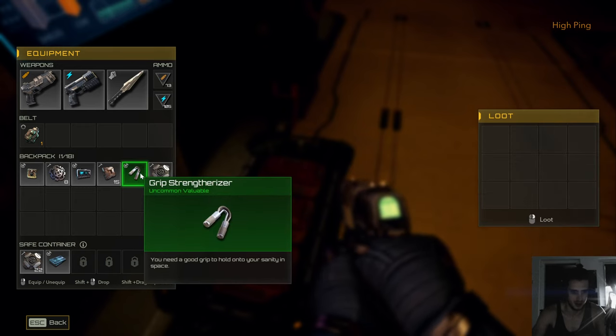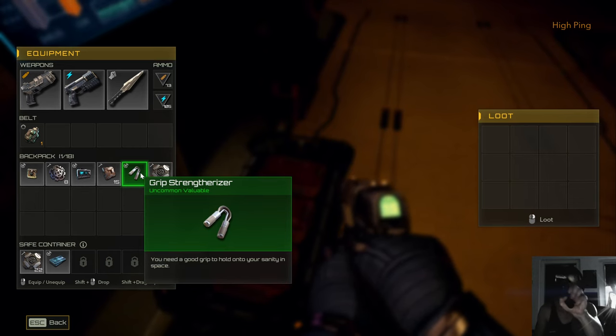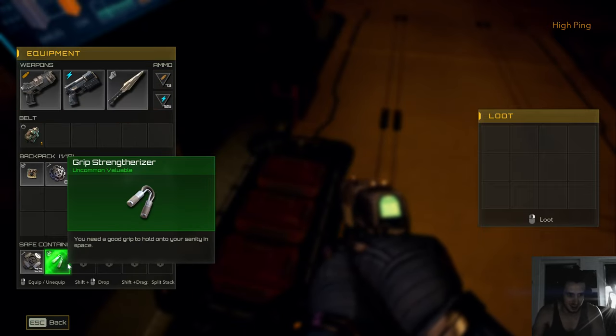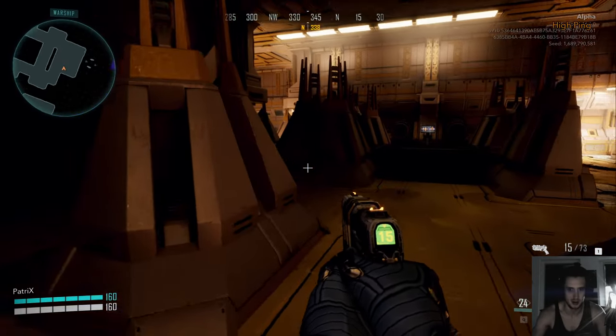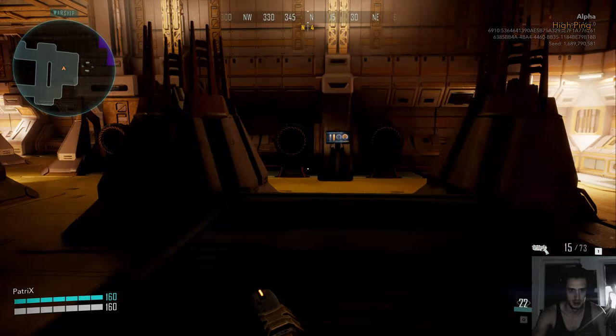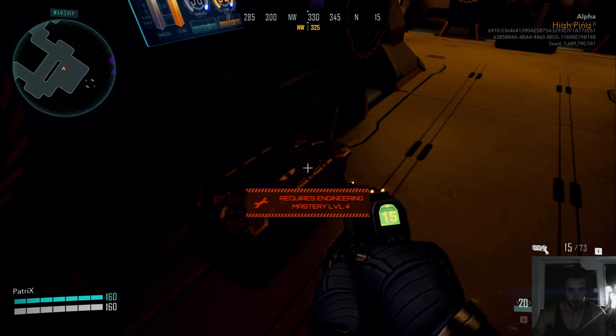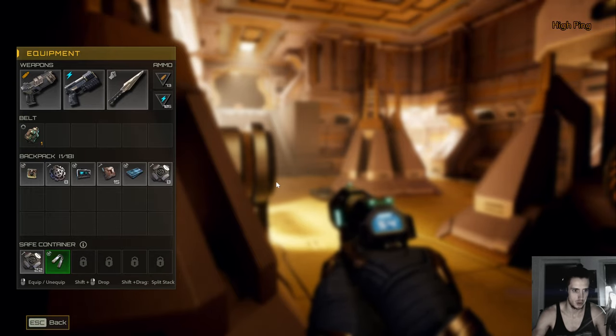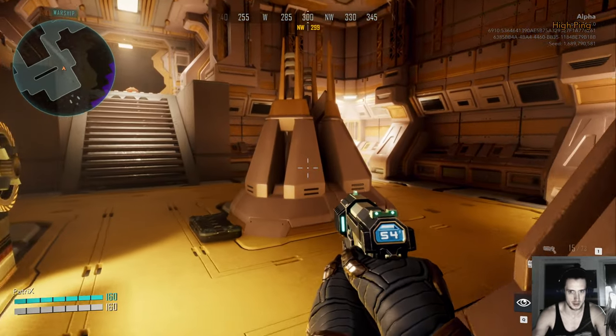Oh, a creep strain-strenizer! I got one of those. That's just a sellable item, but it sells for 500. So in the first rounds it's a choice between what to put in your safe pocket — something you can sell for money, or crafting materials.